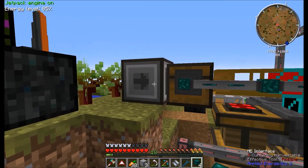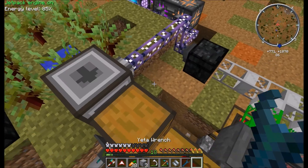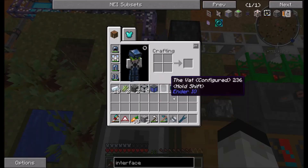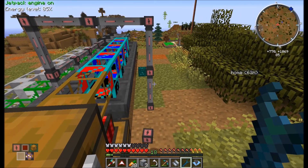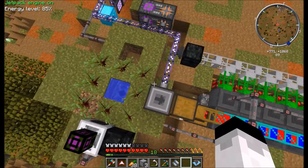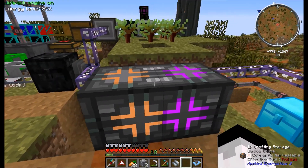I think we may be able to get away with it — actually, there's a problem: this wooden pipe will just pull everything out. We'll just have to link these interfaces up; they don't even have to be here. The way interfaces work now is a bit different. If you want them to be able to craft something — put a recipe in and tell them to craft — you have to have these CPUs here. This is a 1K crafting storage, and the storage is pretty much the RAM.